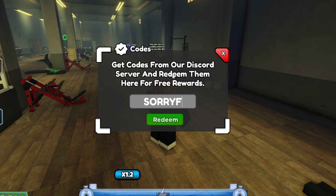The next code is 'sorryfordelaysc hat' — spelled S-O-R-R-Y-F-O-R-D-E-L-A-Y-S-C-H-A-T. I just redeemed it — it gives you 1K cash as well. The next one is 'thanku200kmembers' — T-H-A-N-K-U-2-0-0-K-M-E-M-B-E-R-S. Redeem that and it gives you another 1K cash. We're getting a lot of cash through these codes, guys — make sure you redeem them for yourselves.